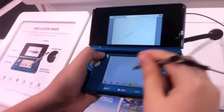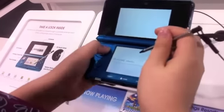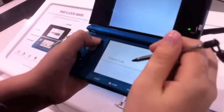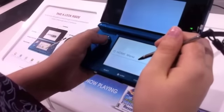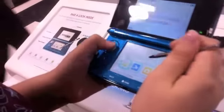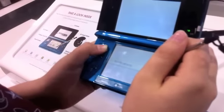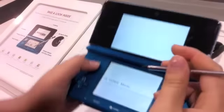And then clear — let's clear it. There's a friend list, but there are no friends on the list. And then there's a notification section — this just says all about the 3DS.